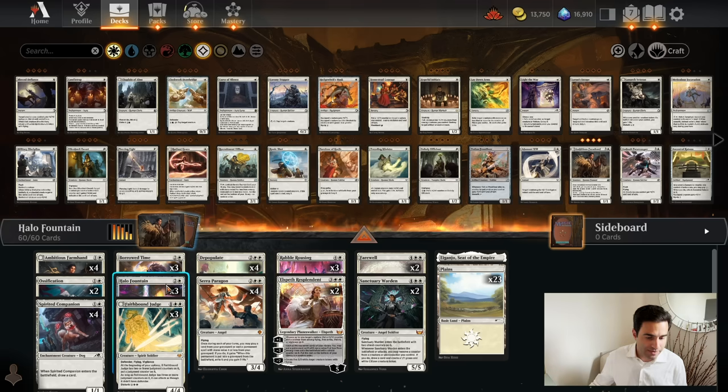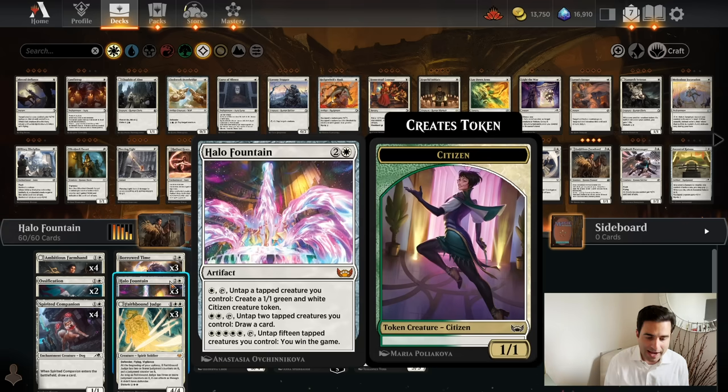We're going to try to win games in standard with a card called Halo Fountain. Halo Fountain is a three-mana artifact that allows you to tap five white mana and untap 15 tapped creatures you control to win the game. This is not a popular card in standard, but we're going to see if we can make it work.